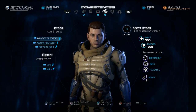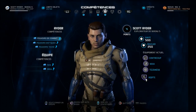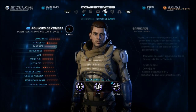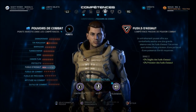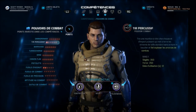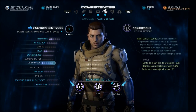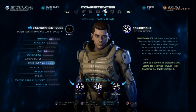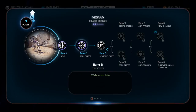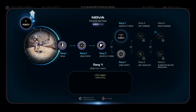J'ai 4 points de compétences. En jouant en RP, j'ai de suite pris Scott Ryder, l'un des deux jumeaux. On va partir dans les points de combat. Généralement, je ne joue qu'au fusil d'assaut, donc c'est pour ça que j'ai voulu augmenter. Je l'ai plutôt orienté biotique. Je vais m'augmenter avec 4 points de compétences — je prends la Nova. Plus 15% en dégâts, 25% en force.